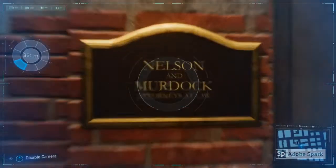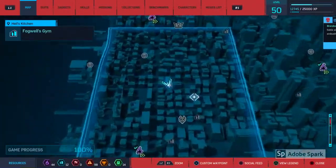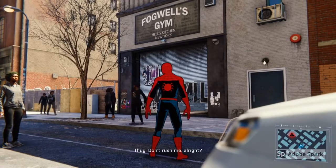This is Nelson and Murdoch's Law Offices. The second easter egg is in this location here — this is Fogwell's Gym, which is the gym where Daredevil's dad trained.